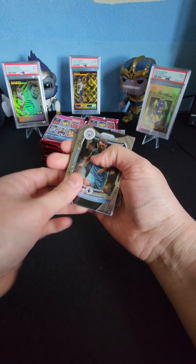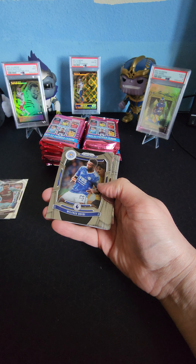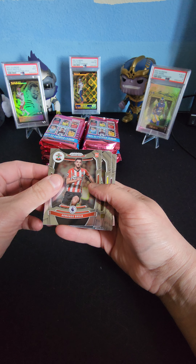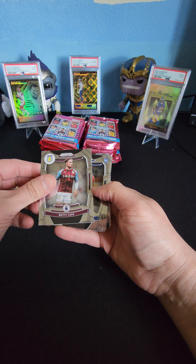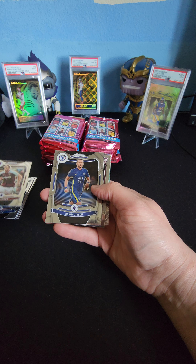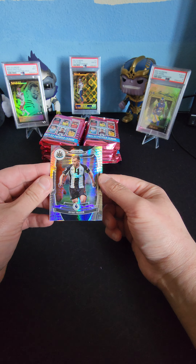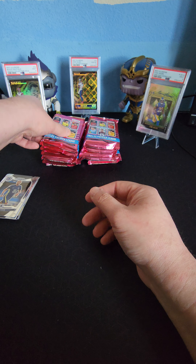First pack — I like how these cards look. Bernardo Silva, Dwight McNeil, Wilfried Ndidi, Bong Tony — I've heard of him — rookie Armando Broja — haven't heard of him — Tim Cahill — I have heard of him — Matt Maddison, Cash, Mark Guehi, Craig Dawson, Hakeem Ziyech, Nathan Collins, and Ryan Fraser. This one kind of looks like some type of rainbow parallel, so I'll put it off to the side just in case.